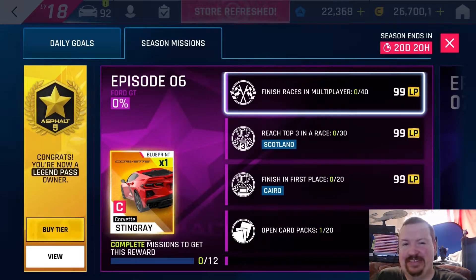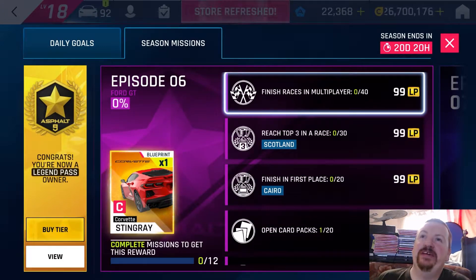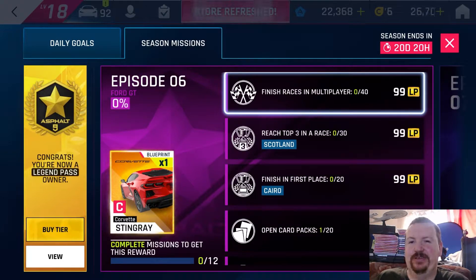Taking a look at Episode 6 of the American Legend Pass in Asphalt 9 Legends on the Nintendo Switch, going through each one of the quests and where's a good place to get them, or where some of the tricky ones might be. The starting quest is finish 40 races in multiplayer — I'll do that as part of a live stream after finishing recording the rest of these.